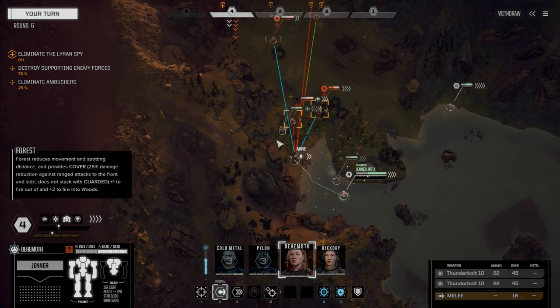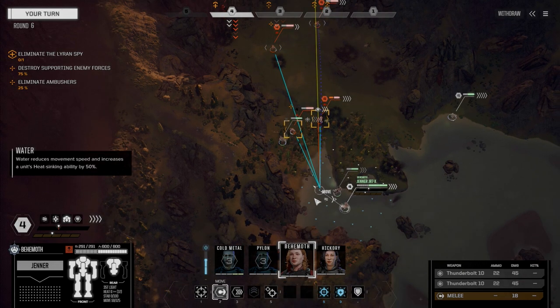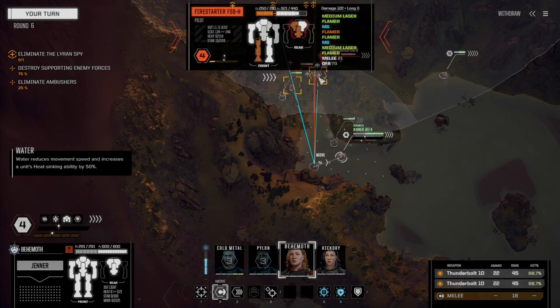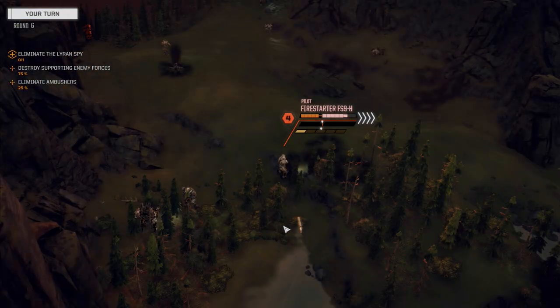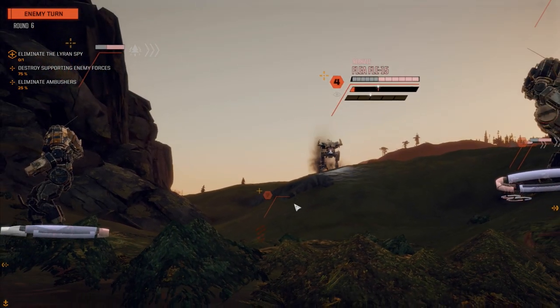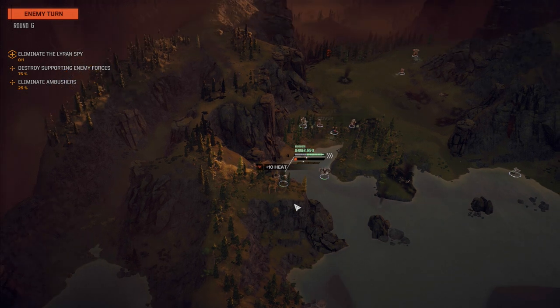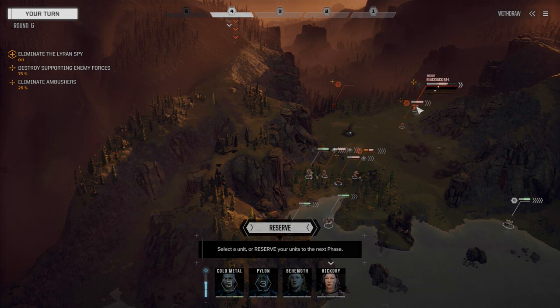Let's go with Behemoth first — can we get behind that guy? No. We can get behind the other guy though. But we don't want to move ourselves into a position where we can get severely damaged. So if we move here, yeah, let's move here. We might be able to take this guy's leg off if we get lucky. Let's fire on him — nope, but he's taking some good damage though. Comes the flea. They've got six guys left — how is that? One, two, three, four, five, six. And I've killed one, two, three, four.